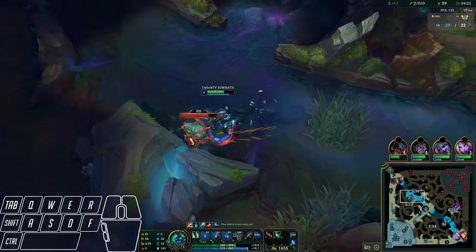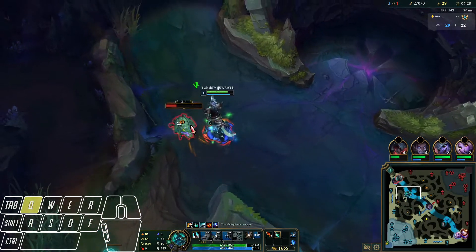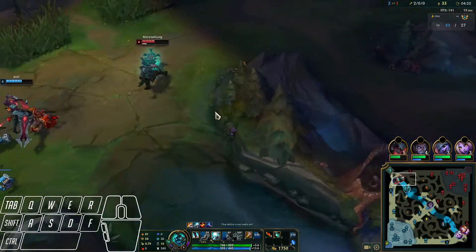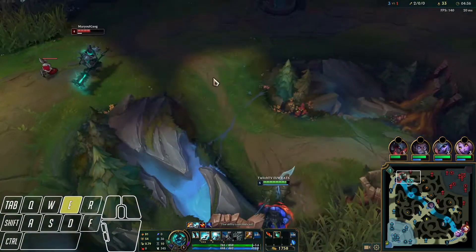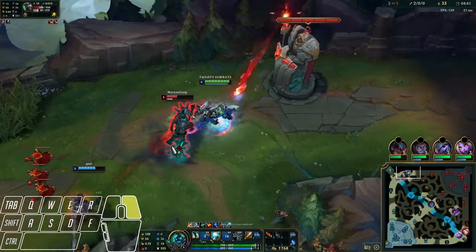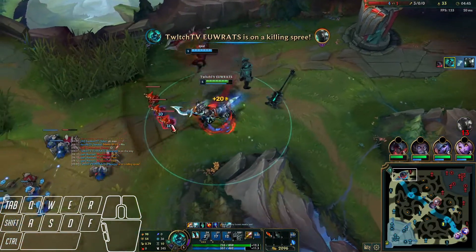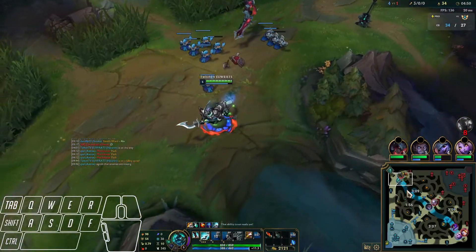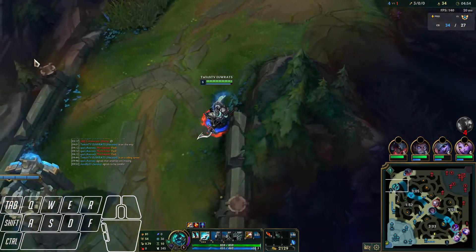Level five at four minutes. After we get double Scuttle, we want to full clear or gank top. We look at top lane to see if it's gankable — and it is. We get our E, pop our potion, he flashes — no flash for him. We take the wave to push it and full clear from here.